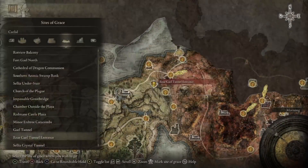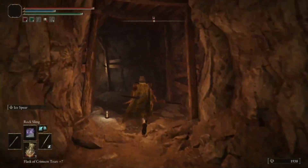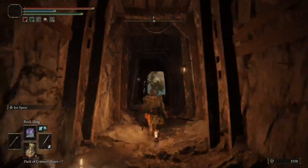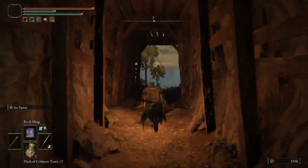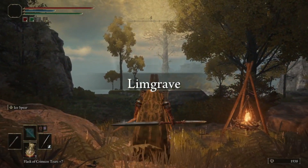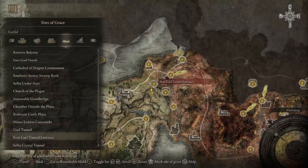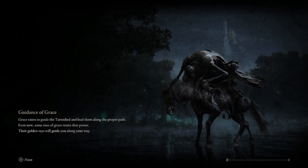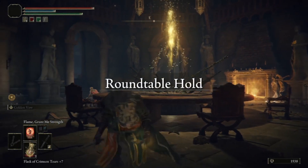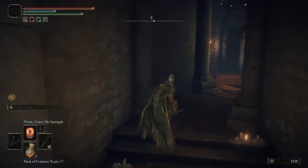I have Glintstone Arc on right now, and that'll be a nice situation only versus a horde of enemies. Although there's also Gravitas, which scales very well with a lot of Int. We also have Great Glintstone Shard and, of course, Rock Sling. A lot of people are going to be like, 'But Rock Sling! It does all that stance damage and you can use it from so far away and it tracks — and there's three of them!'